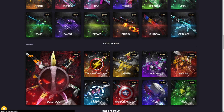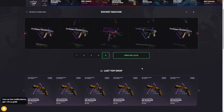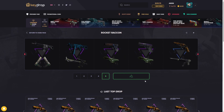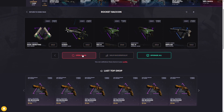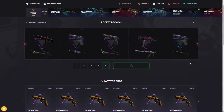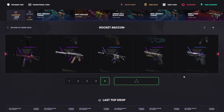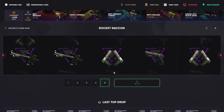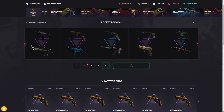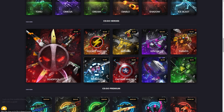Next is the Rocket Raccoon case. This case has the highest percent chance of making profit, I believe, on the entire site. It's almost a 50-50 split — very very close. So you can make some decent money when you hit one of the higher two items. The items aren't worth that much since it's a very cheap case, but the profit split is pretty even. If you have a little bit of balance left, might as well slam it on here — it's a very good shot you're going to make some money.